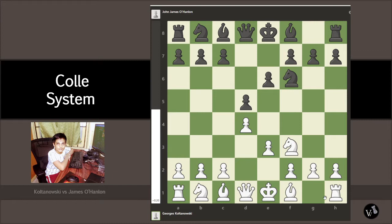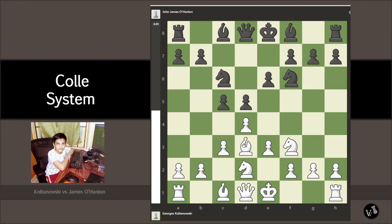Basically, e3 is played for the bishop to come out — for developing the bishop. So the next move is Bd3. The next will be the usual c5. The next is c3. Knight c6 to develop the other knight. We do knight bd2, a usual Colle move. He does Bd6.